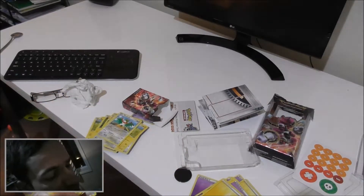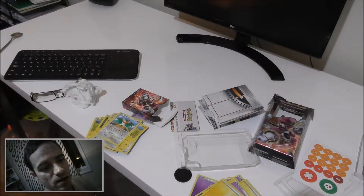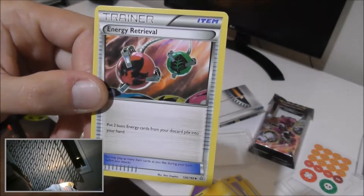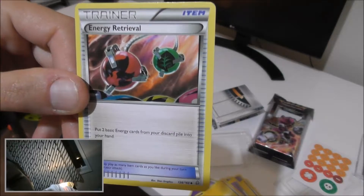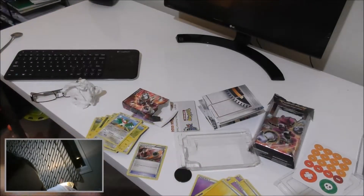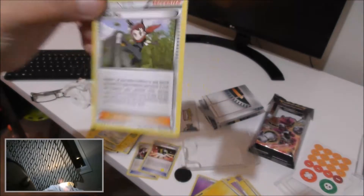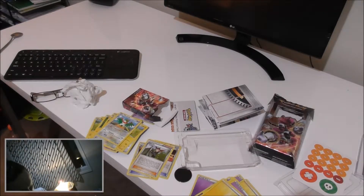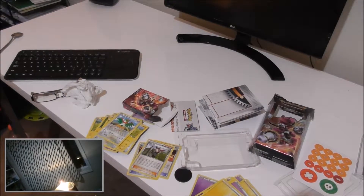So let's have a look at some of the trainer cards that we've got at this point. Here's one which looks pretty cool — an Ultra Ball, which is pretty cool. And a Ninja Boy — pretty cool.